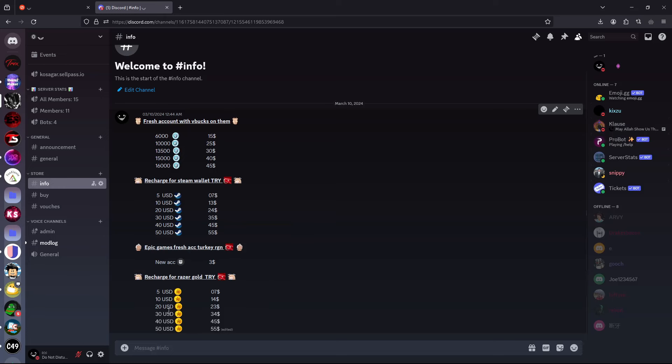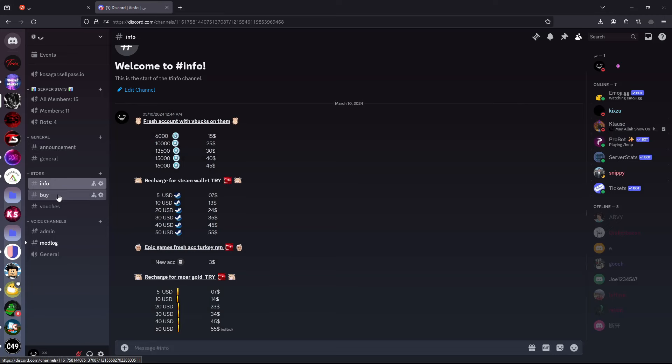These are the Steam wallet codes for the Turkey region, these are for new accounts with Turkey region, and these are for Razer Gold.